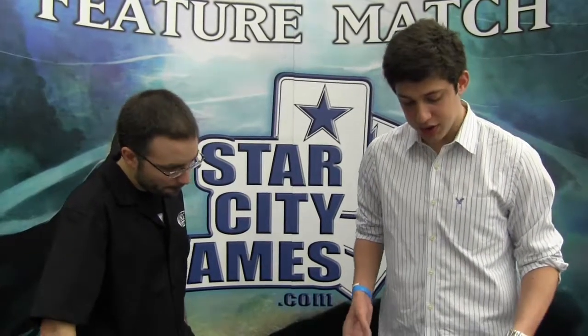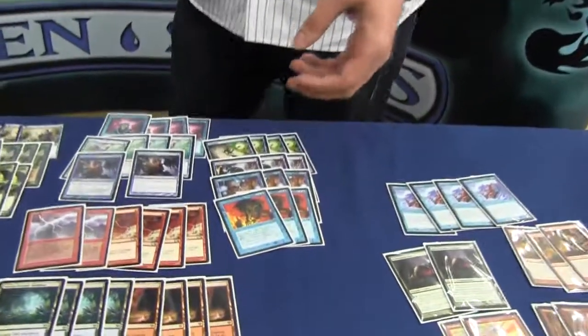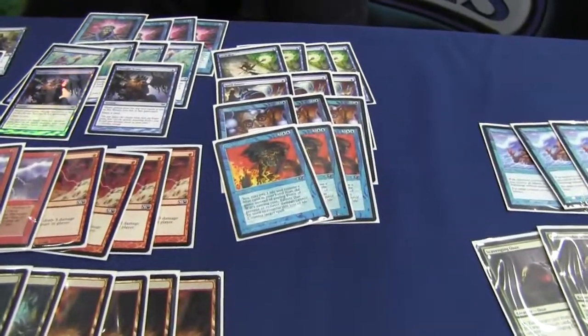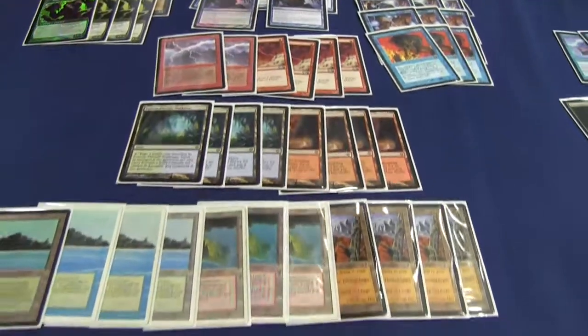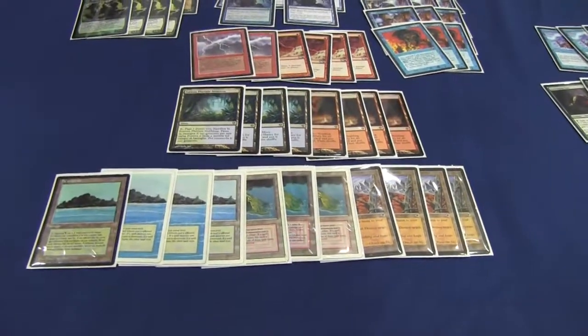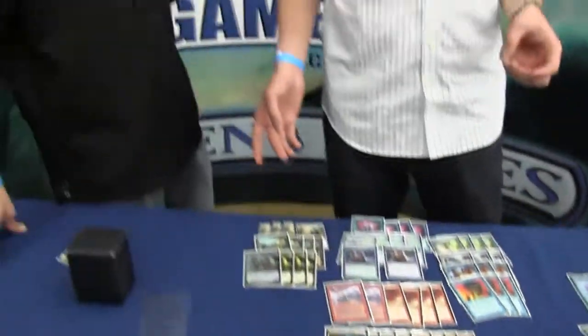Otherwise, it's a pretty basic disruption suite: Forces, Dazes, Spell Pierces, Spell Snares, and the traditional blue-red-green mana base. I added an extra land because I don't enjoy losing to mana screw and because of some of the cards in the sideboard that make me want to raise my curve.